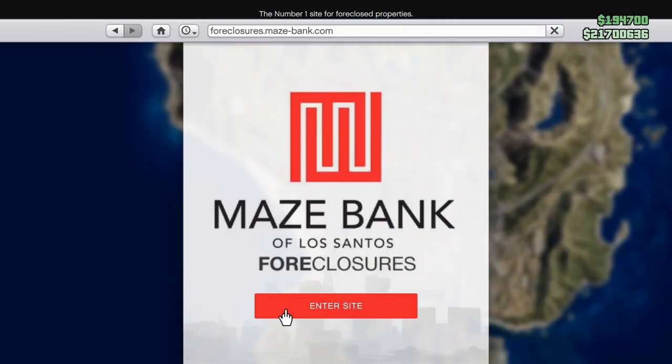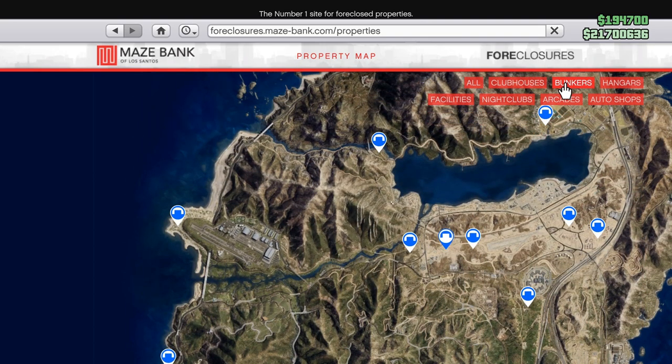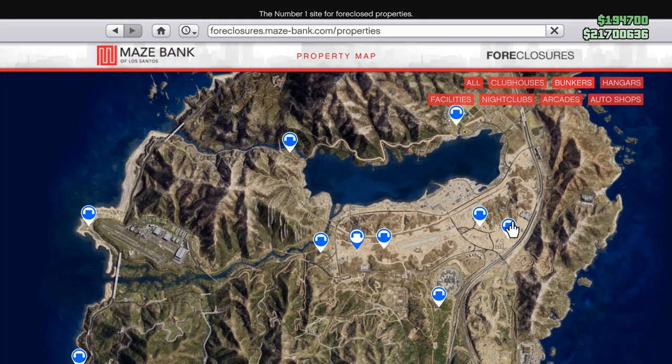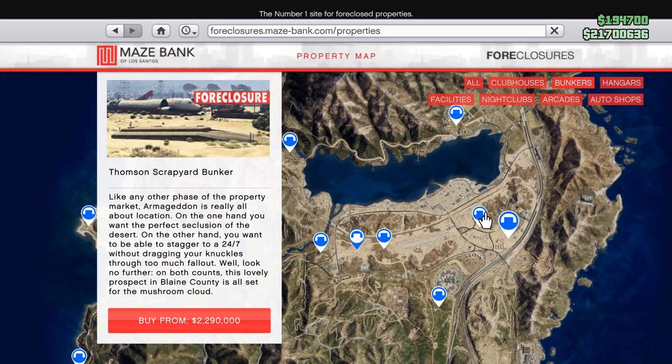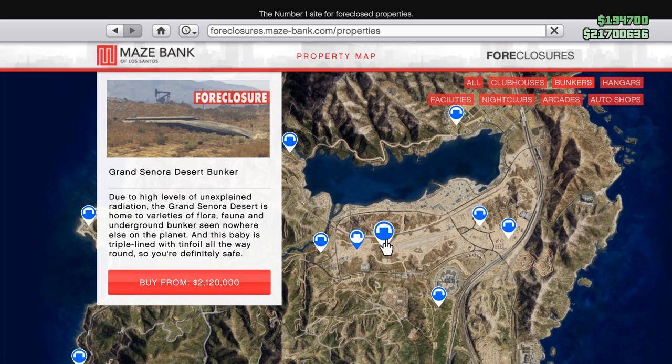The first thing you'll need to do is purchase a bunker, which can be done over at Mays Bank Foreclosures, where you'll be presented with a variety of locations. Pretty much anything around this region will be totally fine — there isn't really a right or wrong choice, just pick something that's close to your other properties or businesses.